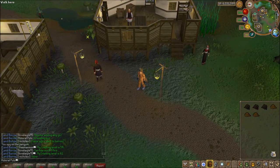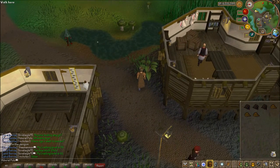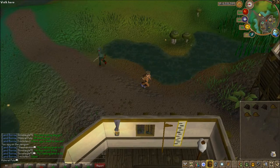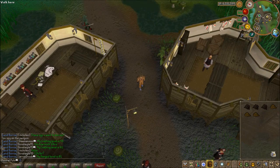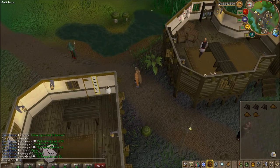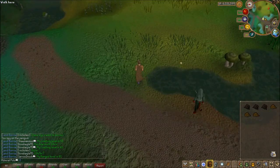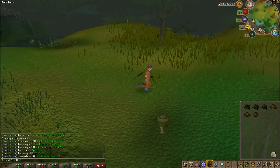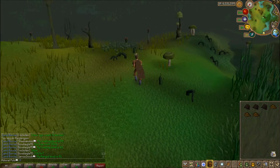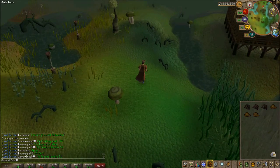I hate people that say 'are you lending any godswords?' Anyway, I kind of started walking — you gotta go from the bank, you want to go north to where the slayer master is, then take a right. It's pretty simple once you do it two or three times.